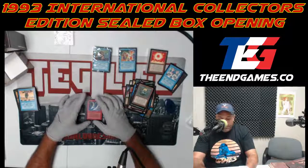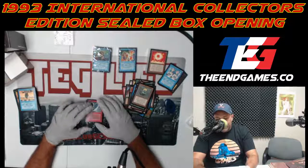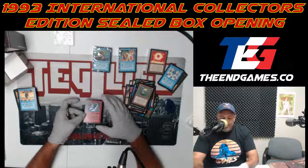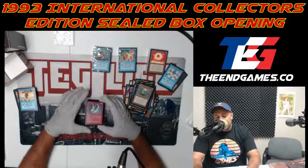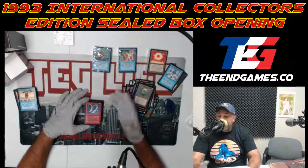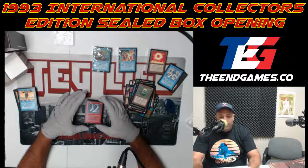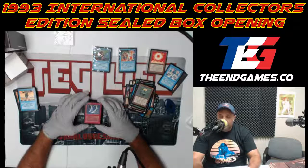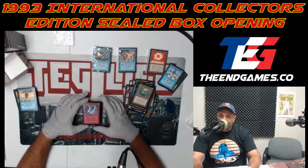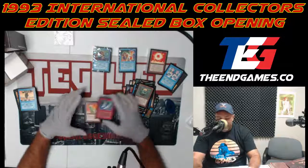Mana Barbs — whenever any land is tapped it deals damage to the controller. This is kind of good if you're not tapping as many lands — maybe you're playing artifacts and burn, throw that down when you're ahead on life, and they have to play catch up. They're trying to play a Mahamoti over there? Okay, pay six life.